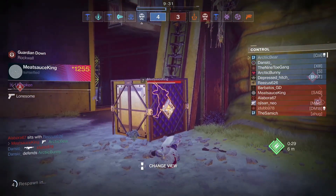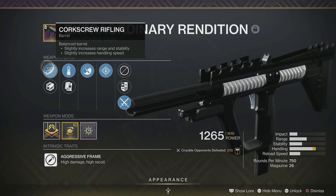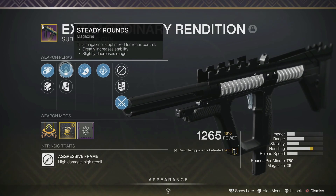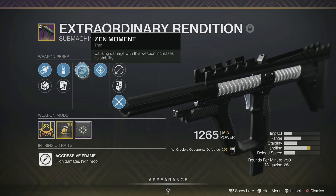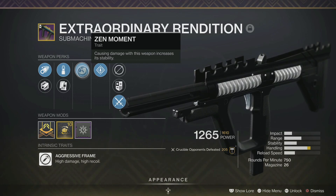For this roll I got Corkscrew Rifling, which is a great option to get a little bit of range, stability, and handling — I mostly care about the range and stability. In the magazine slot I got Steady Rounds, which is probably the best option for controller players: a big bump of stability to help control that recoil. Then I got Zen Moment, which is honestly not the best perk — I'm not the biggest fan of Zen Moment, but it's probably the best option in the first slot. I would have much rather had Dynamic Sway Reduction, but this weapon unfortunately does not drop with Dynamic Sway Reduction.